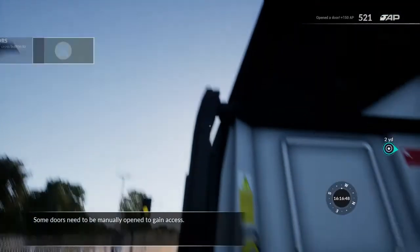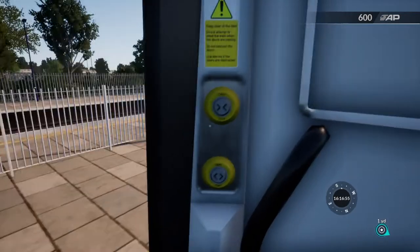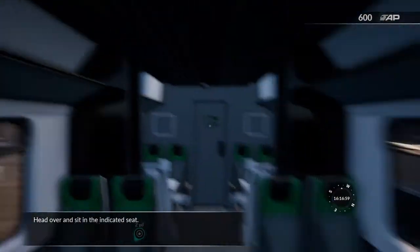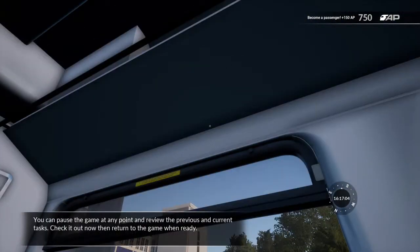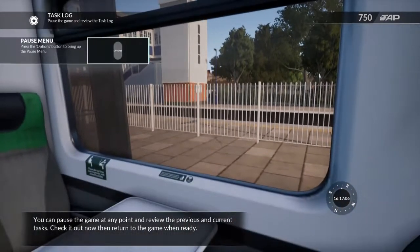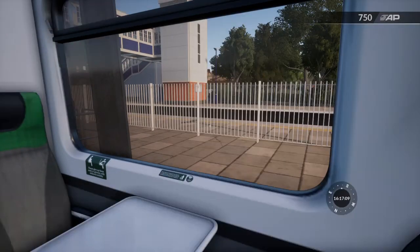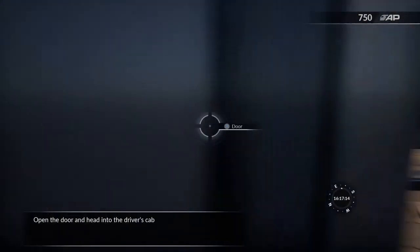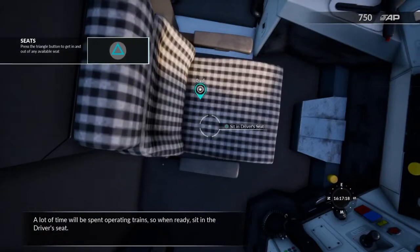Some doors need to be opened to climb aboard the train. Head over and sit in the indicated seat. It's a bit boring at first, but you can pause the game at any point and review the previous and current tasks. There's also a map. It takes forever to open the door — it takes a lot of time. A lot of time will be spent operating trains, so when ready, head up to the front.